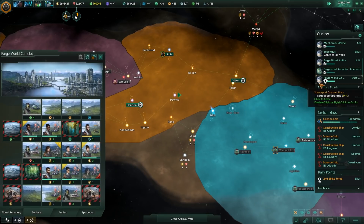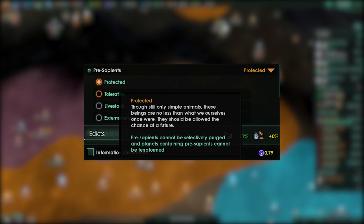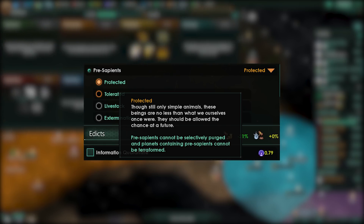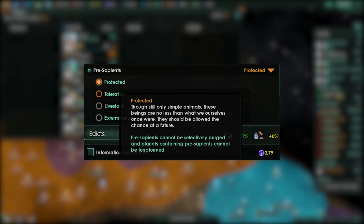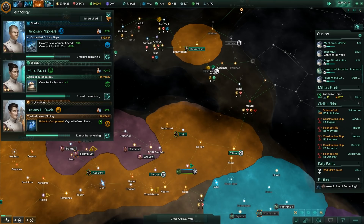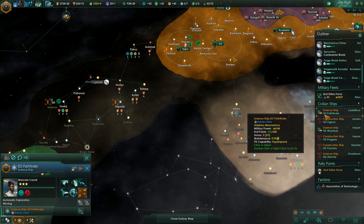Pre-sapient policies — we're going to have some new pre-sapient policies. Pre-sentient beings, for those that do not know, are relatively rare pops that sometimes spawn on planets, and you can uplift them into new species. They will be changed in 1.8 and also massively expanded. The following policies are now available: you can tolerate them, protect them, or turn them into livestock. Livestock basically makes sure that you can eat them and add them to your general food pool — it's more of a hunter-prey relationship rather than a farmer-to-livestock relationship. And then there is extermination, which is basically the classic purge-them-all option.